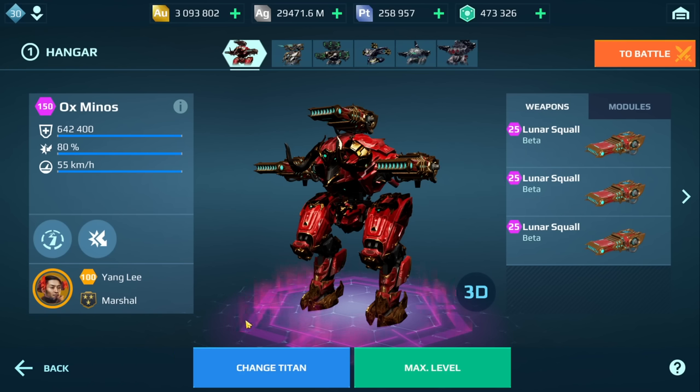Another thing I should mention: if you have the limited edition version of a weapon, for example if you had the choice between upgrading the Vajra and the Kraken Vajra, always upgrade the limited edition version because it does 5% more damage. So the weapons I would use are the Oxy, Evora, and the Vajra. In the comment section below, are you running your free Ox Minos and what build are you running on it? Thank you guys for watching, stay safe, and until the next video, I'll catch you guys later.